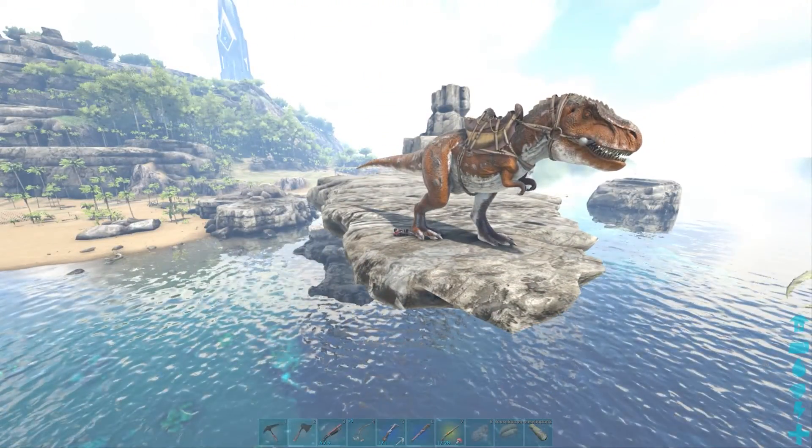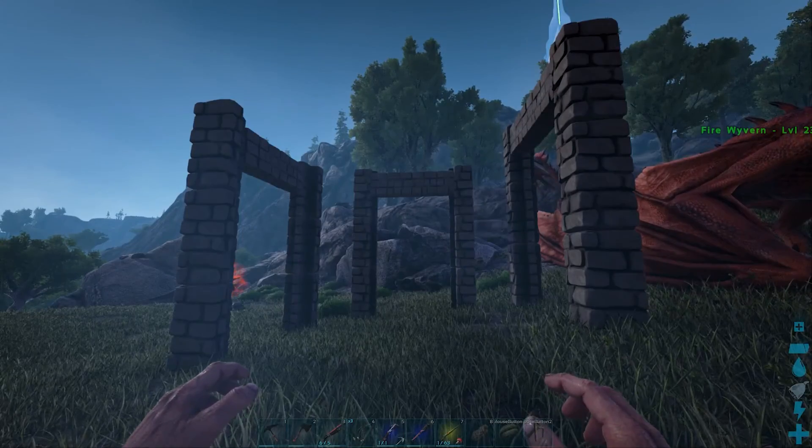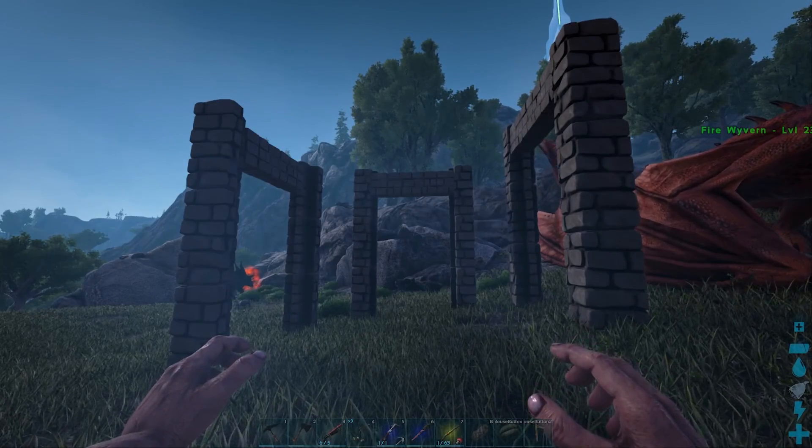How to tame a rex in under a minute. Locate the general area of your rex. Make an open trap of dinosaur gateways like so.